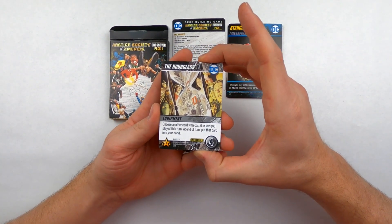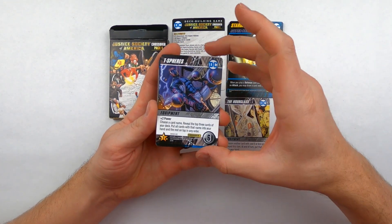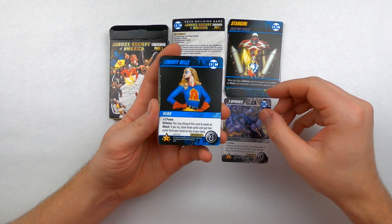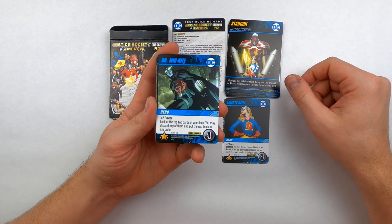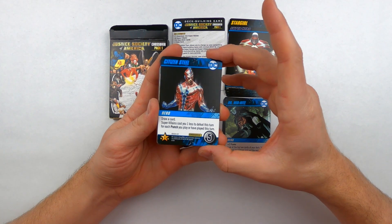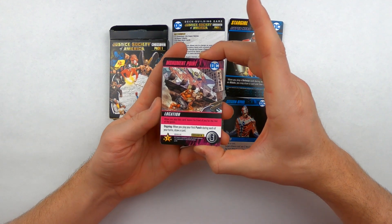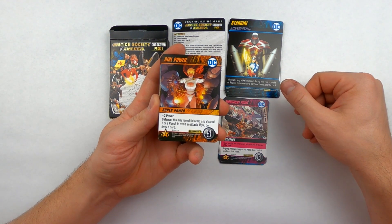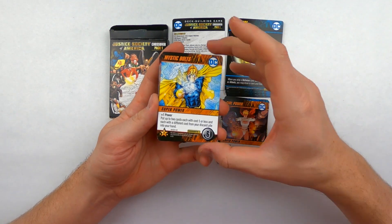For our first equipment we have the Hourglass. We've got the T-Spheres, Liberty Bell Defense. Our first hero card is Dr. Midnight, then Citizen Steel. Our first location is Monument Point, ongoing as all locations are. You've got the Super Power Girl Power, which is another defense and power — nice. And Mystic Bolts.